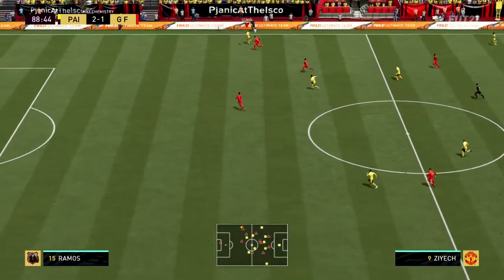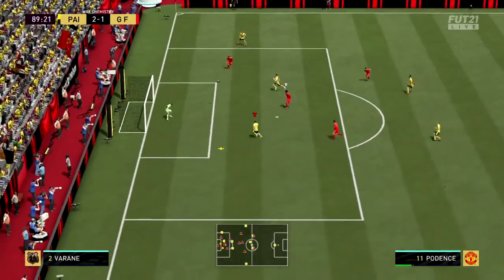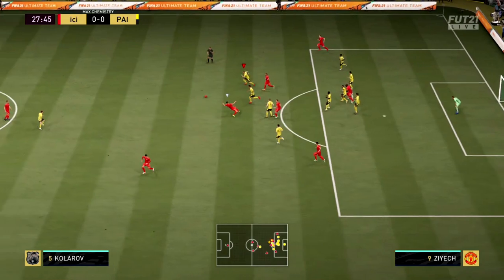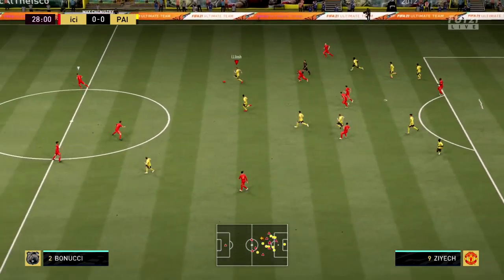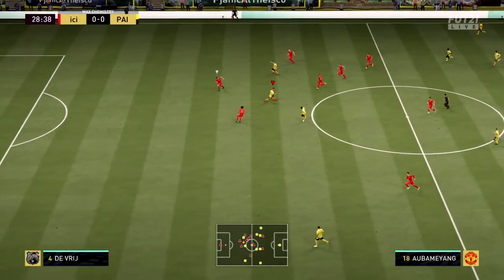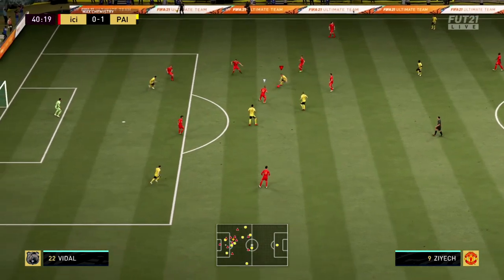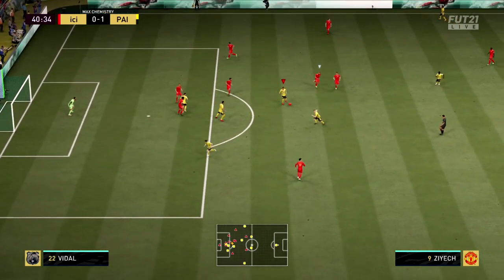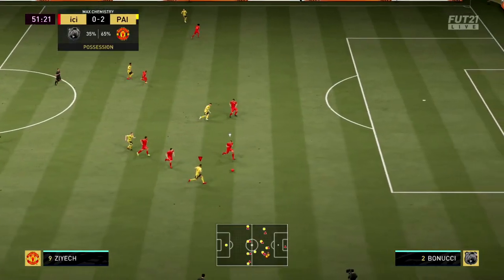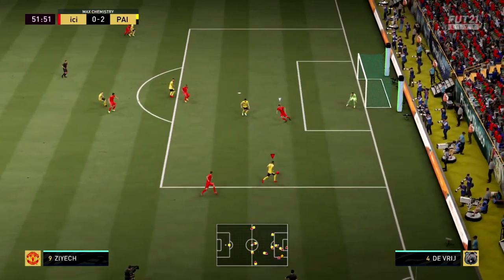In terms of team instructions, because of his 81 stamina you don't really want him running up and down the field — but honestly he didn't seem to get tired up to 80 or 85 minutes into the game. I normally have my right wing go up front and my CAM slide over to the right, so we defend as a 4-4-2 rather than a 4-3-3, which I think is defensively better.